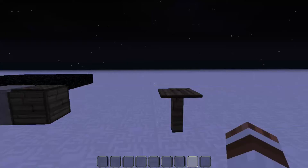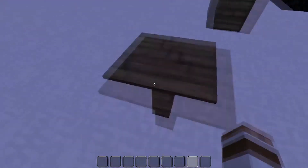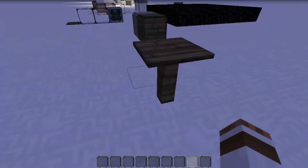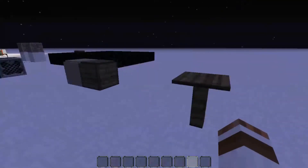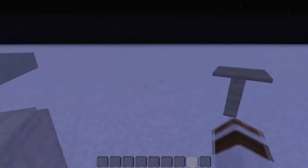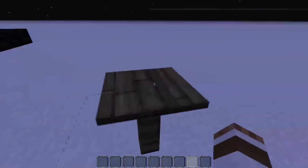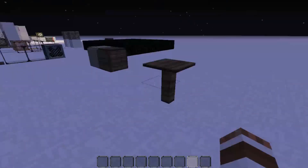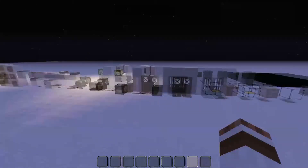If you've played Minecraft before and you've been to an NPC village, you've probably seen one of these - it's a pressure plate on a fence post, which is classified as a table. It's just used for decoration mainly and serves no physical purpose other than decoration.